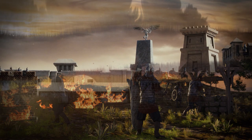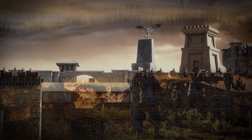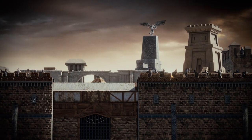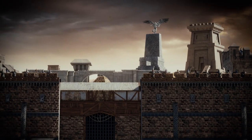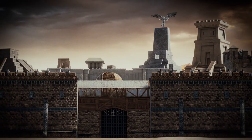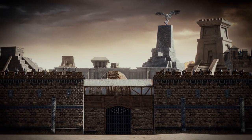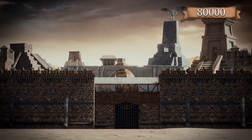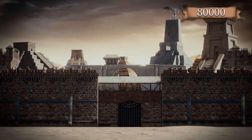Following this harrowing march, Daenerys decided to encamp her host just outside the walls of Meereen as an act of defiance, to show that despite their best efforts, the slavers would not break the spirits of the freed men and women of Yunkai and Astapor. By now, Daenerys' host numbered some 80,000 individuals, even if less than a quarter of them were active combatants.